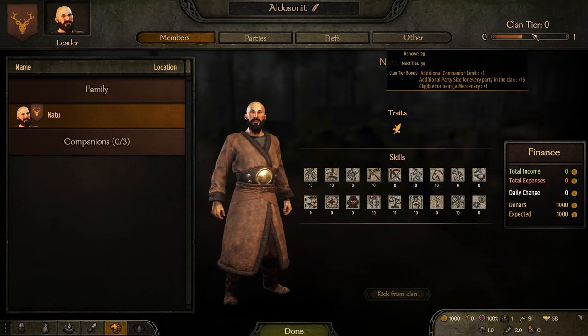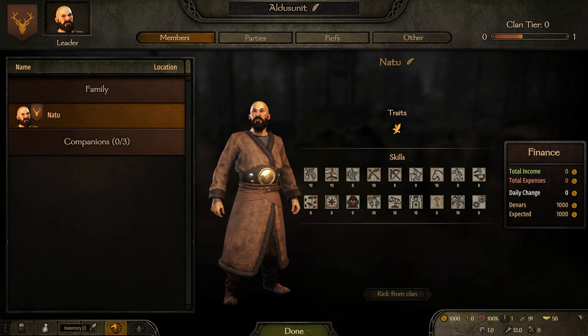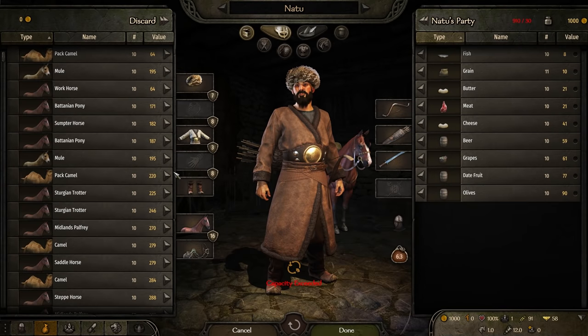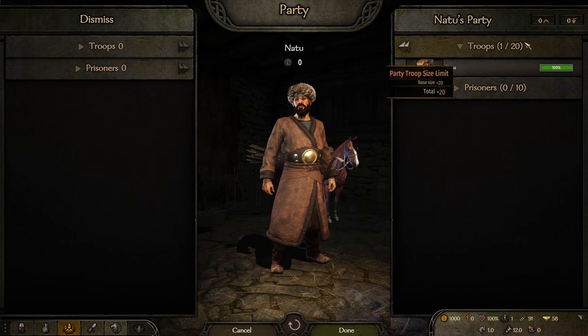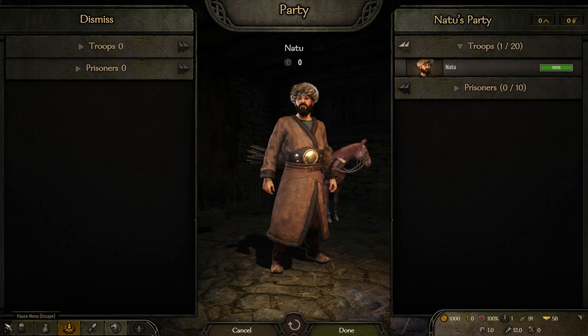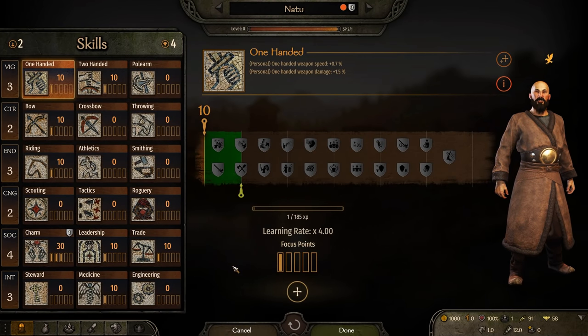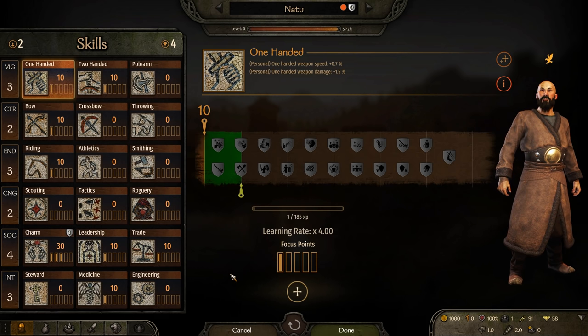The other things that increase your military party size are leadership and your clan tier. As you progress through clan tiers, you get access to more companions and increased party size. Right now our party size is 20, but once you get to the second clan tier it jumps up significantly. Those are our focus points — so let's now jump into perk selection and how to allocate attribute and focus points.